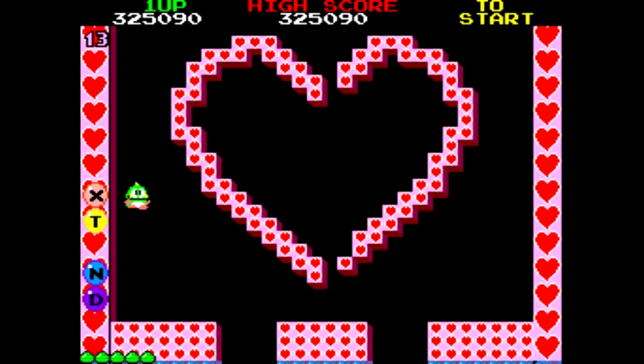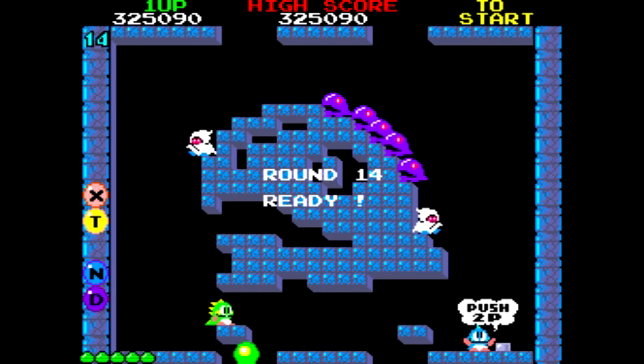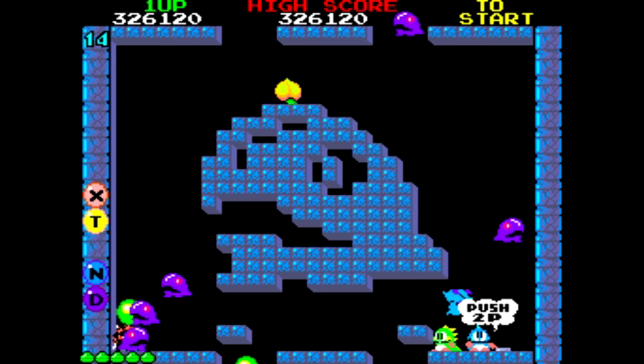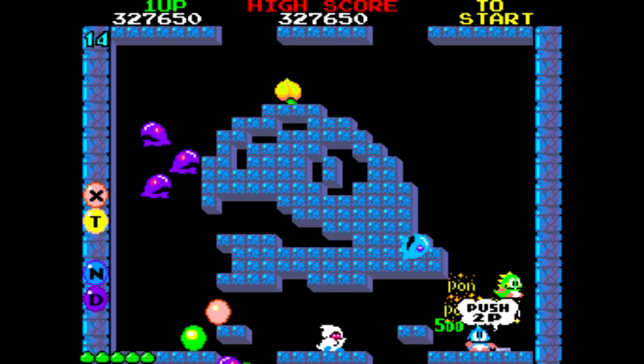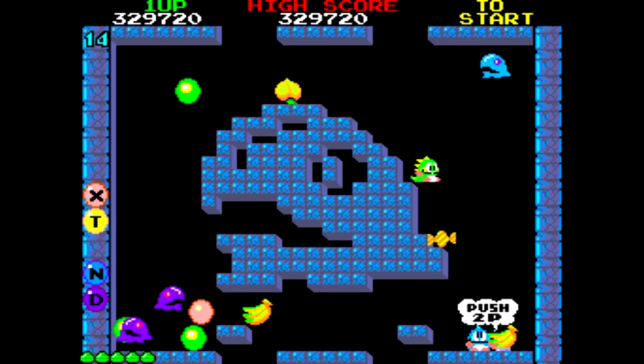Las pompas se pueden utilizar, como podéis ver, para saltar encima de ellas y llegar a sitios donde no podíais llegar con un salto normal.